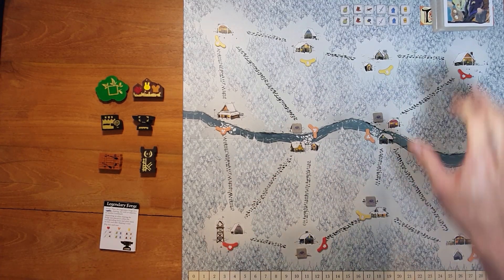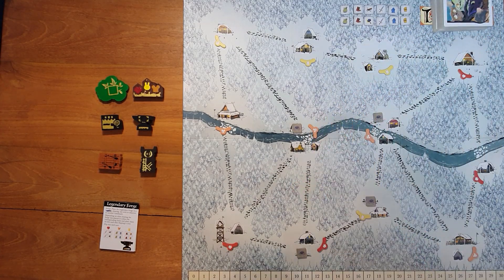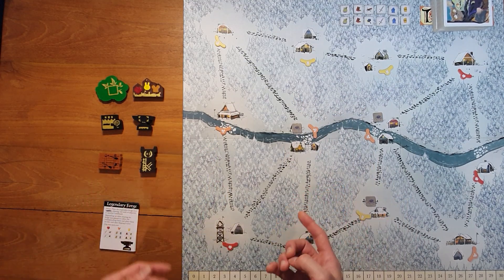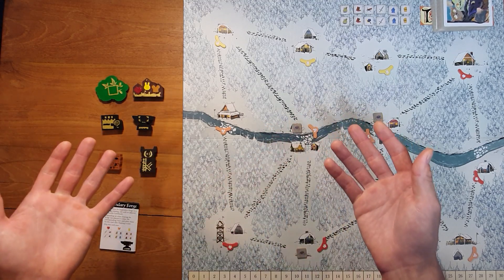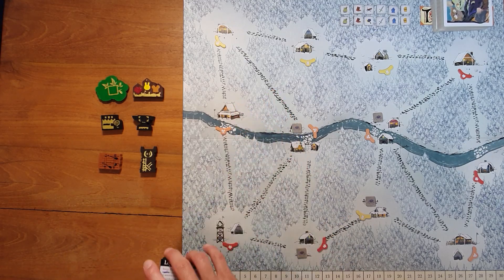Before you deal out any hand cards, before we think about hirelings at all, we're going to decide if we want to have landmarks in this game. And of course, we're going to say yes. Then we just decide if we're going to use one or two landmarks. Feel free to use as many as you like, but the rules say one or two. So let's say we wanted to set up two landmarks.